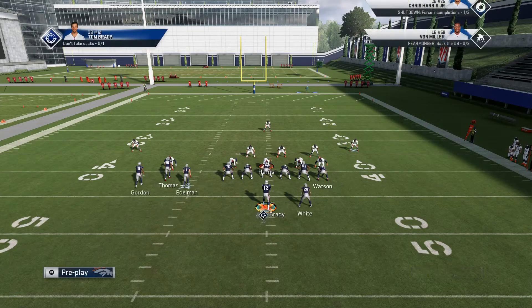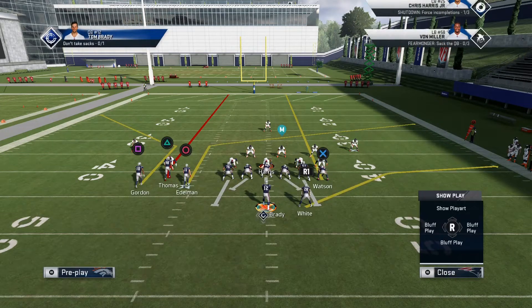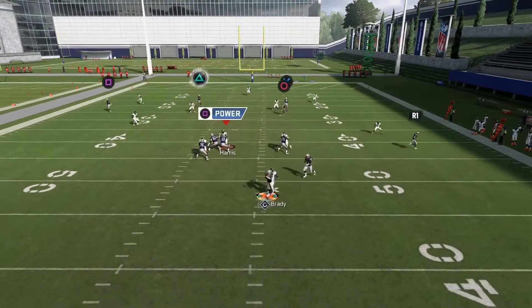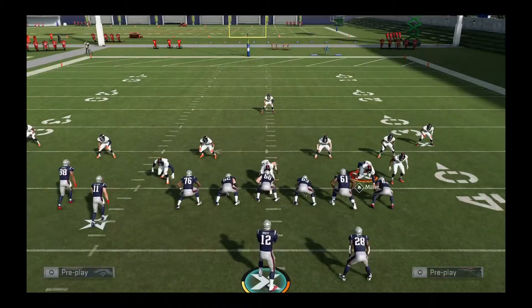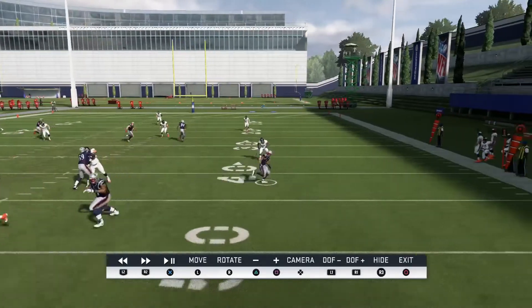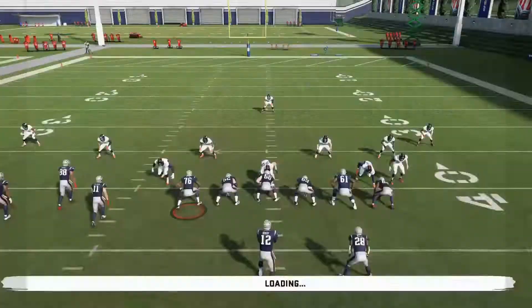If they're running cloud flats or hard flats to the right, and you put the running back on an out route to the right — I have Tom Brady so I keep putting them on a sail route — basically what's going to happen is the running back will suck the defender down. They're going to go to guard him. The hard cloud flat won't suck down as hard, but with a hard flat he's going to go down and basically leave circle wide open.